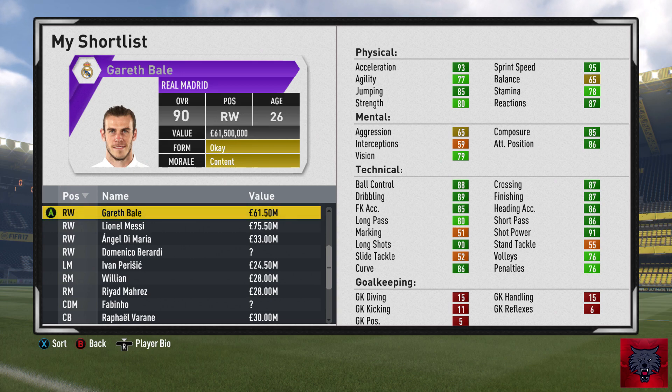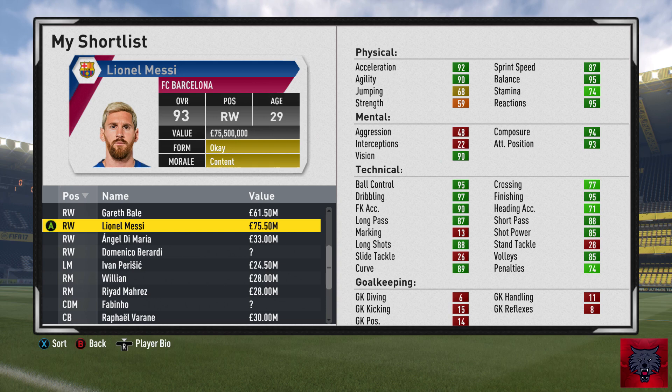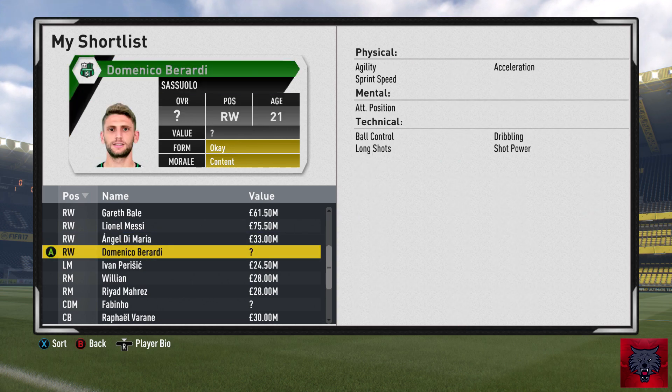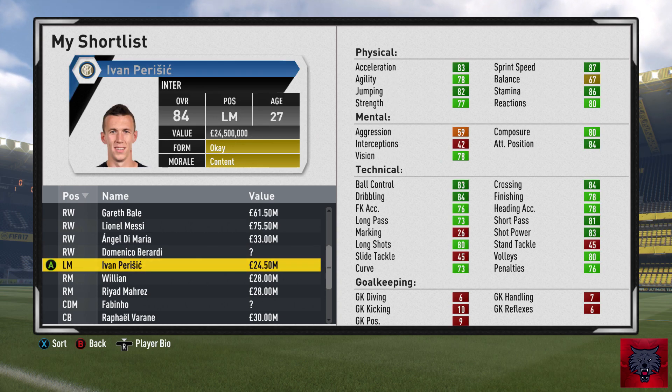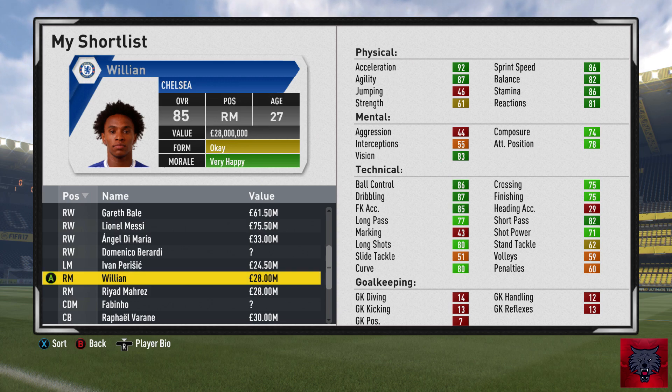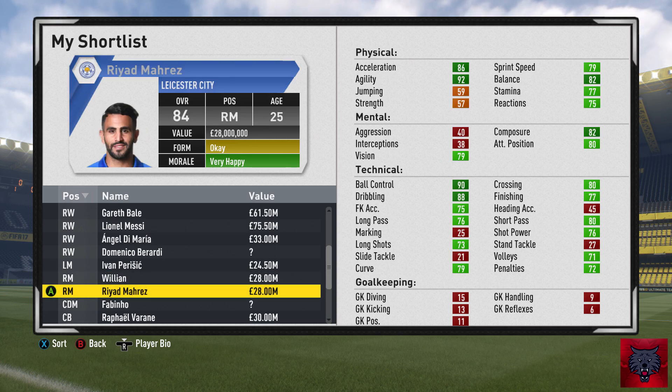Moving to the right-hand-sided player, which I'm really going to be looking at. We could get a Galactico signing of Gareth Bale. Messi is pretty unrealistic but we could try. Maybe bringing back Angel Di Maria, Perisic inverted to the right-hand side, Willian, Mahrez. Getting Willian would be a really interesting buy. All these players are an upgrade on Jesse Lingard, and I really think we're weak on the right side.